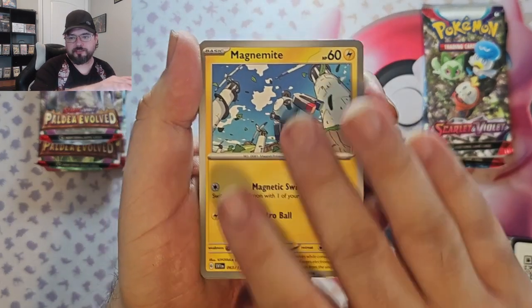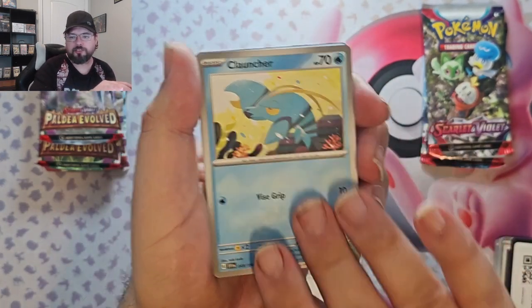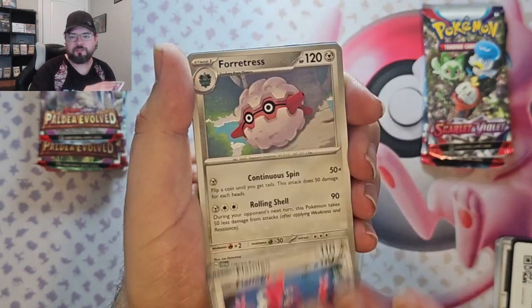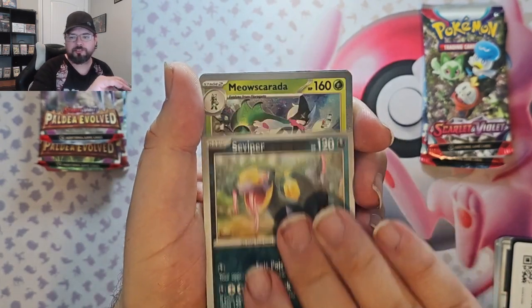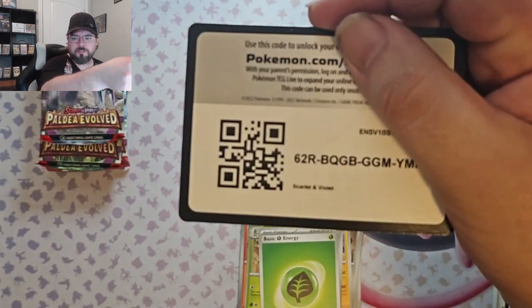Our last set of these two tins we hit zero hits. We got Magnolite, Energy Switch, Arboliva, Room Launcher, Crocalor, Flamigo, Fortress, Torkoal reverse, Viper reverse, and Yoscarata foil. On to pack three.